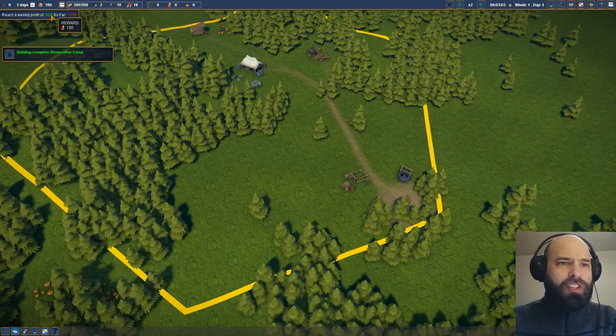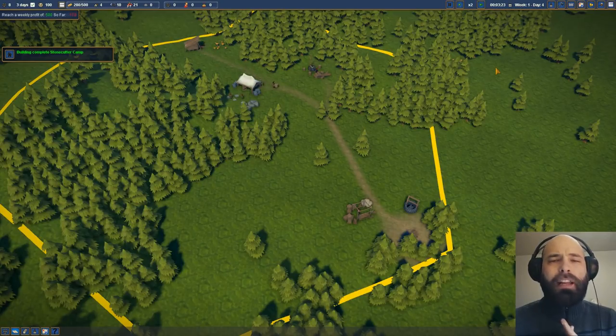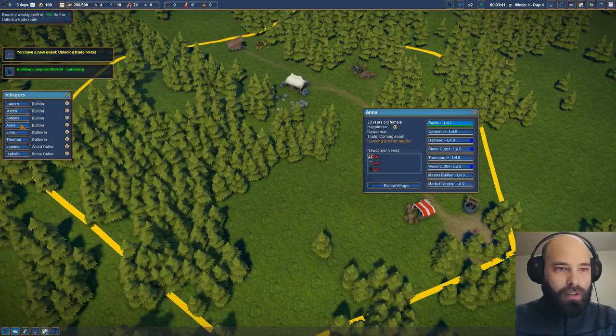Our next goal is we need to reach a weekly profit of 500 gold. That's actually not that difficult once things get going. At the beginning we're spending a lot of money on upkeep, on building these new buildings, which we don't really have the long-term economy for, but hey, we'll get there.